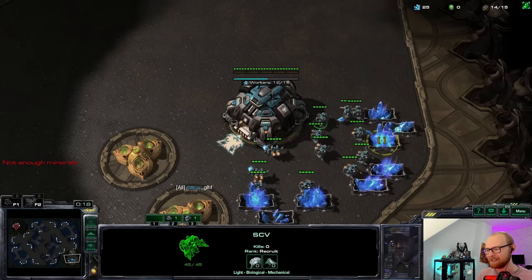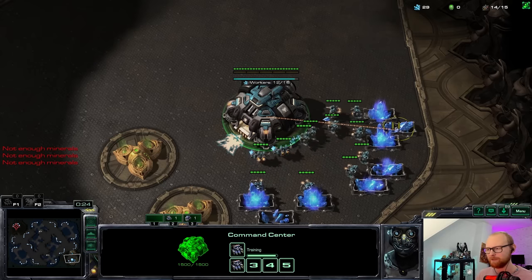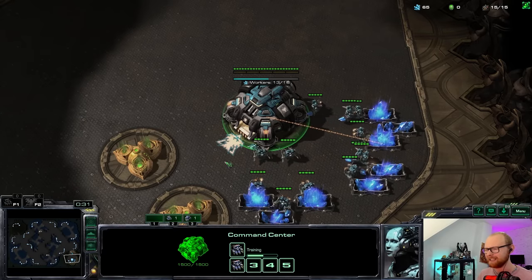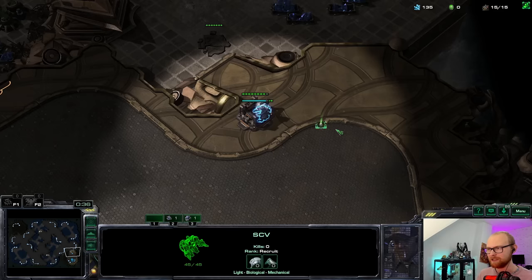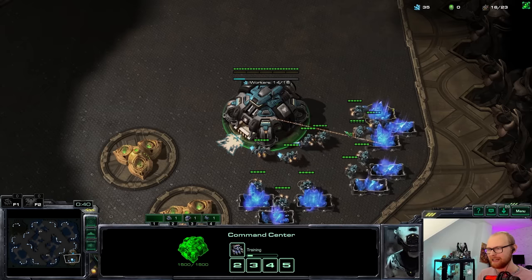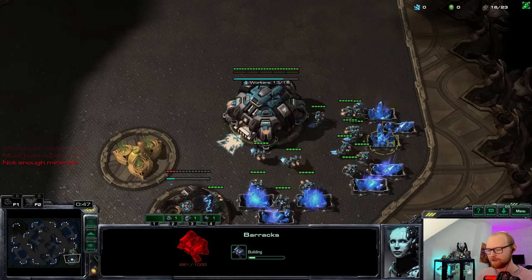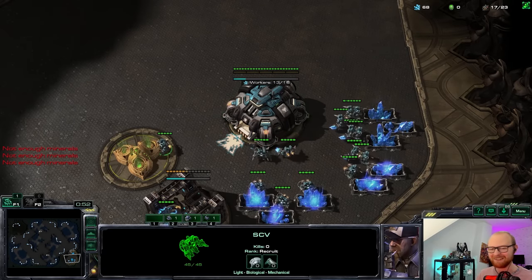Let's analyze the map and do the best build. I've been doing reaper-hellion, hellion drop, and cyclones, and another build was a fast tank push. This map does not have a ramp to the natural, so I think I'm either gonna go for the reaper-hellion and try to bust down the front, or go for the cyclones. I'm not quite sure what the best option is yet.